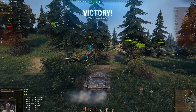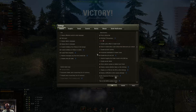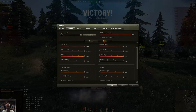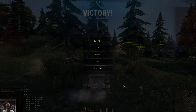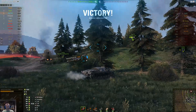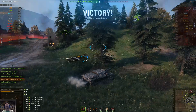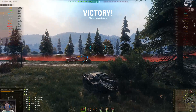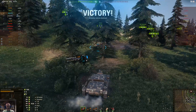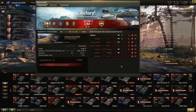I've got everything maxed out — the only thing I turned off is motion blur because it gives me a headache. We got hit one time by the T29 for 109 hit points of damage — just one shot and I'm almost done with only 150 hit points remaining. With 260 total hit points you can get melted pretty fast. Hold on and I'll show the post-game stats.